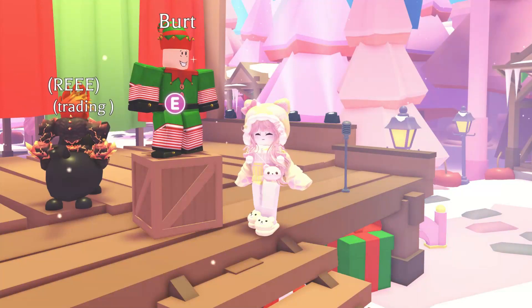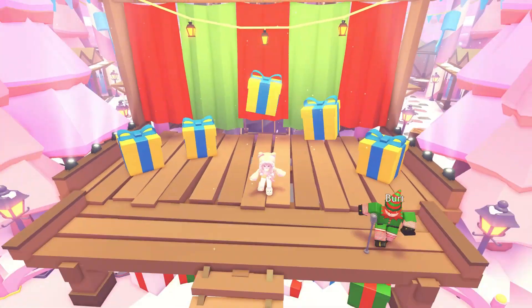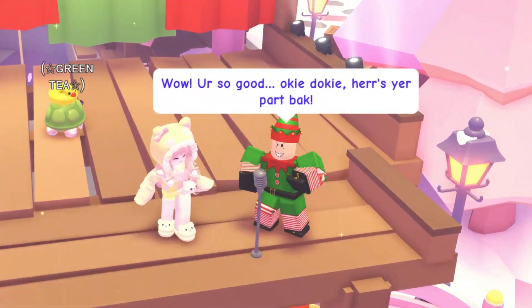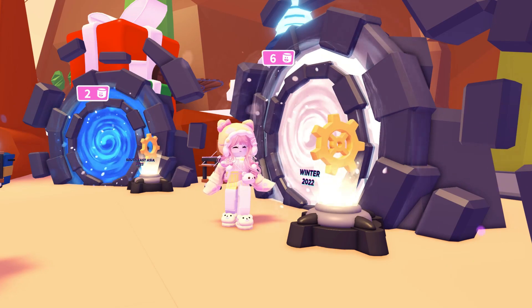In here, Tom sends you over to Bert the elf. Bert gives you a quest to complete a minigame. Keep an eye on the present with the golden cog inside. After the presents are shuffled, pick the present with the cog. After you find the cog five times, Bert's quest is complete, and Tom will give you the second part for building your time machine.